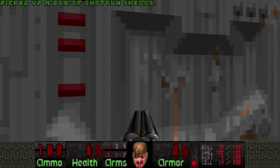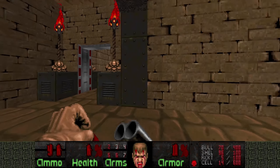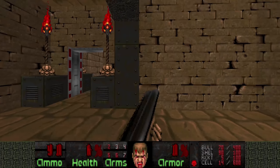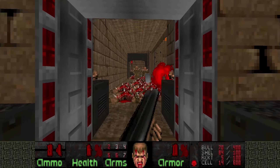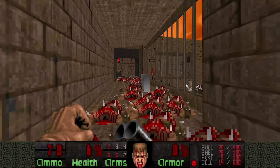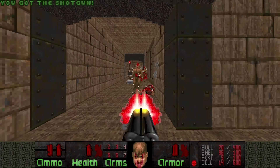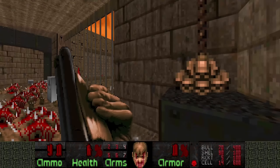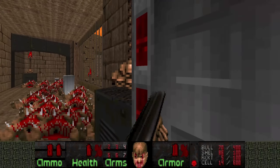We have the red key now. Let's go kill some Imps and hope a fireball doesn't hit us, because that's going to be our death. These Arachnotrons I will kill with the Super Shotgun. I need to save these rockets to deal with an Archvile in just a minute.